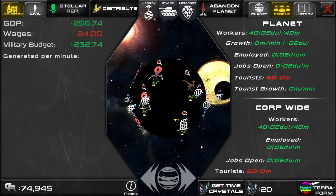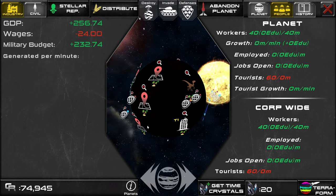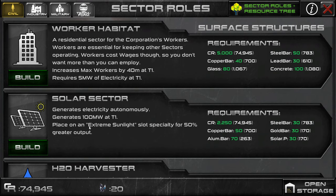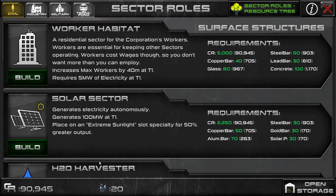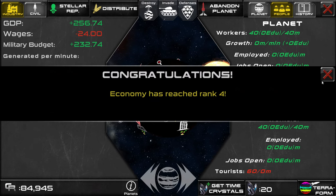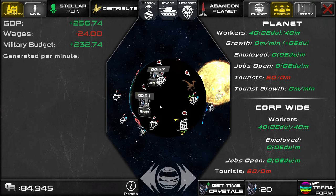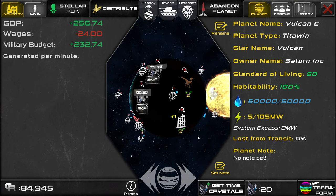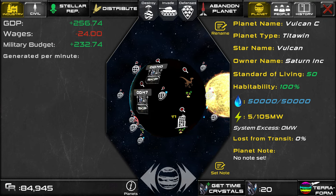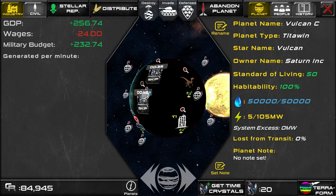Since we have 60 million tourists, we will need to build two resorts to house those. So I'll build two resorts on slots with scenery, just like I did with the habitats. Another mission complete. If I go back to the planet stats screen, you'll notice that the electricity used has gone up — it's going up by 5 because of this habitat. Habitats and resorts don't draw a lot of electricity, so one solar array will be more than enough for quite a while on this planet.